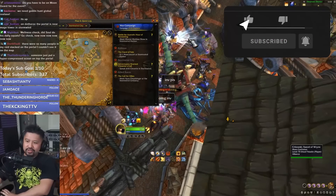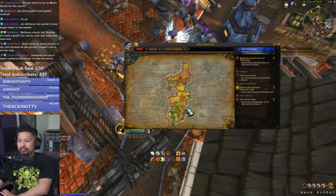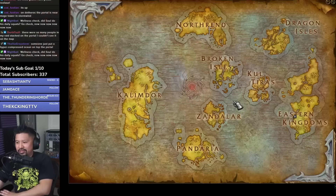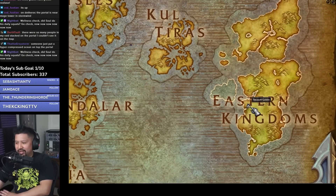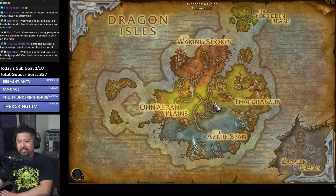Let me tell you real quick how it works. Every half hour or so your map will light up, and you'll see a little icon that looks like a portal — it just says 'Treasure Goblin' on it. It's going to pop up either in Stormwind, Orgrimmar, or somewhere on the Dragon Isles.